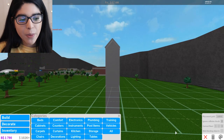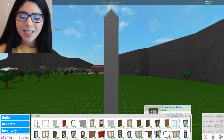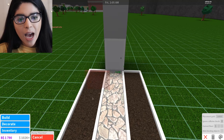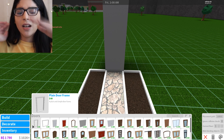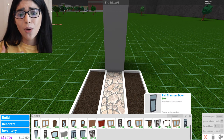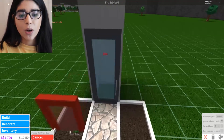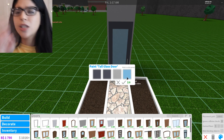Let's go ahead and add a door — one door. I was seeing a lot of people use a plain door frame and then get shutters, but I'm not exactly sure why. So I'm just gonna use what I want — I'm gonna use a tall glass door because those are super cute. Hopefully it goes well.